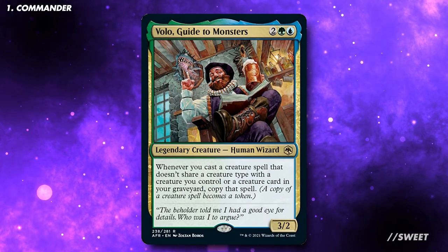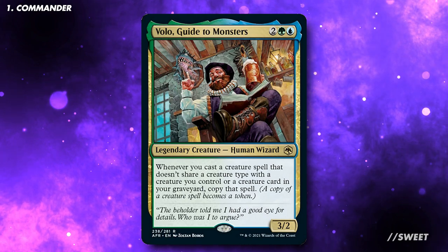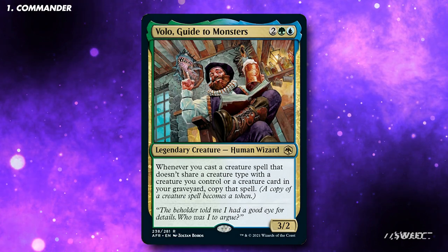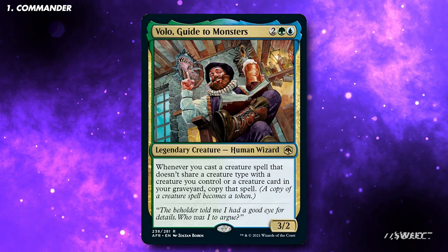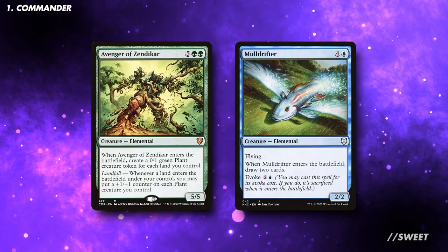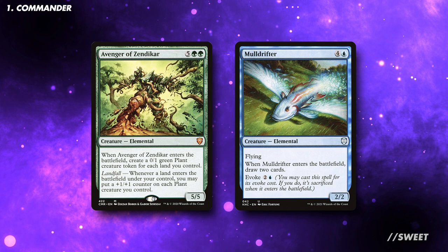Let's first talk about the main ability of Volo. It's a very strong effect, being able to double up our creatures, but it does obviously come with a restriction to the deck building — that being that ideally we only want to have one of each creature type in the deck. Volo itself, being a Human and a Wizard, means that both of those types are already out of the picture, as any more we cast we won't ever get a copy of. So when you're picking a creature, make sure it's the best of their type, as ideally you can only pick one.